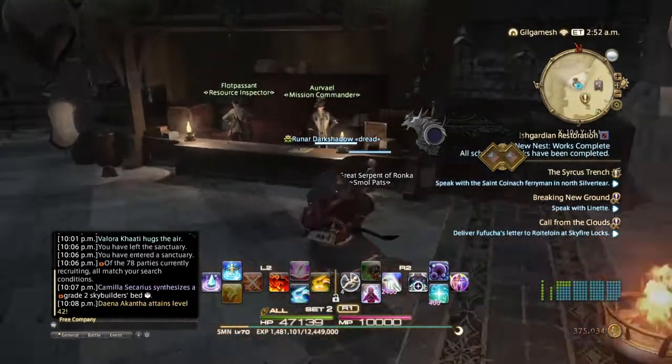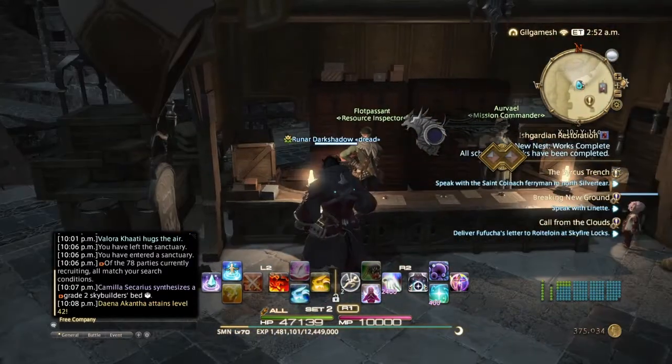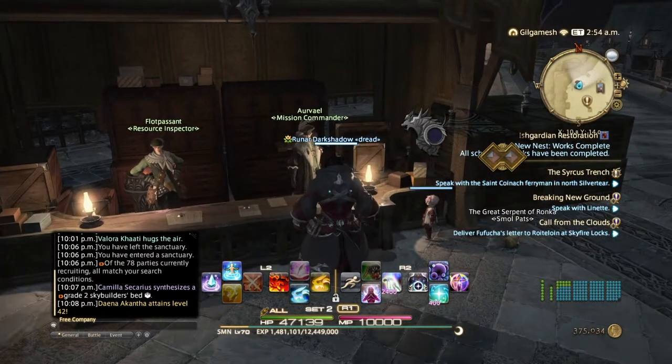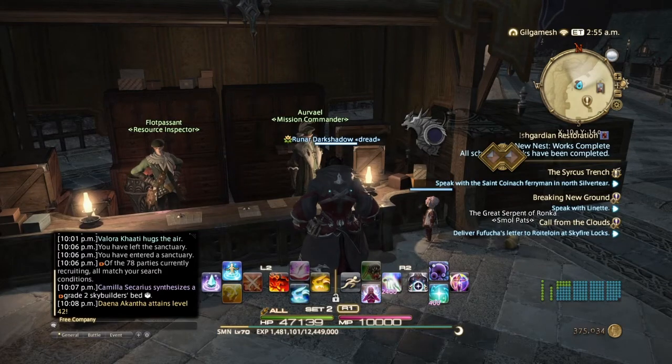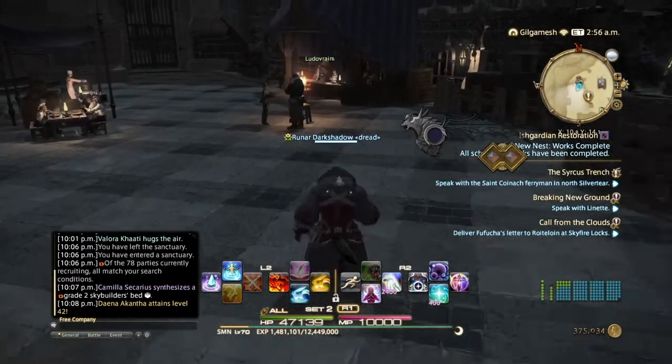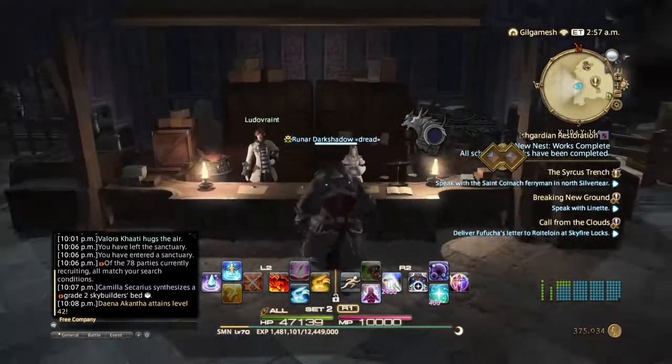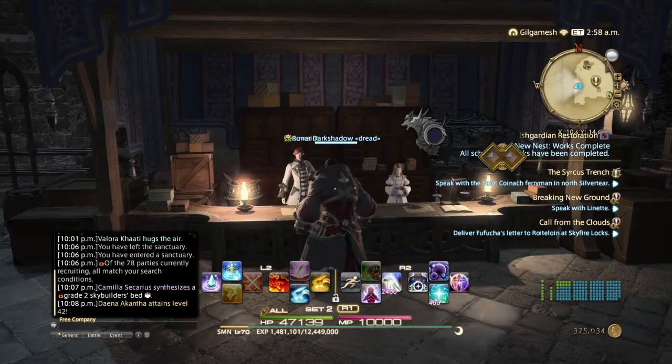These NPCs here: first you talk to the guy who will be approving your materials that you bring back from the Diadem, and this one will bring you into the Diadem. This NPC will be dealing with your ranking when we get the restoration season 2, which is probably going to be in 5.3.